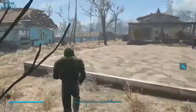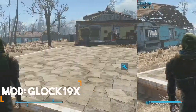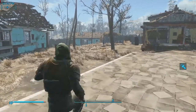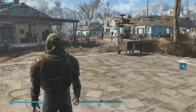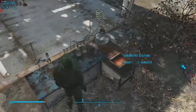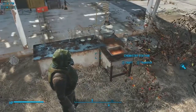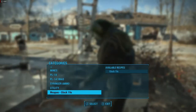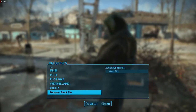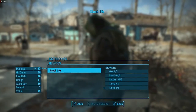To get this weapon mod, you gotta go to the corner building where you find a raider-based NPC, and they should have the weapon. The second method to get it is crafting it at a chemistry station, which you can see right here, and it's gonna be categorized as Glock 19X.